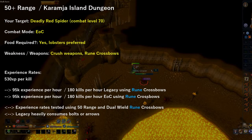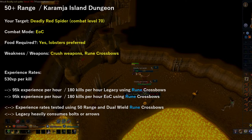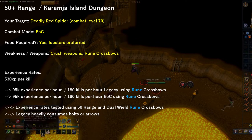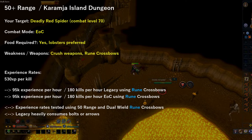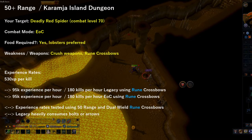Another option for 50 plus range is Karamja Island Dungeon again, targeting Deadly Red Spiders using Evolution of Combat. I highly suggest bringing food — lobsters preferred. Use whatever ranged weapon you prefer, as the monster isn't weak to ranged. You can obtain 530 EXP per kill. I was able to achieve 95,000 EXP per hour using both Legacy and Evolution of Combat, though I'd suggest using Evolution of Combat as you use fewer bolts or arrows.